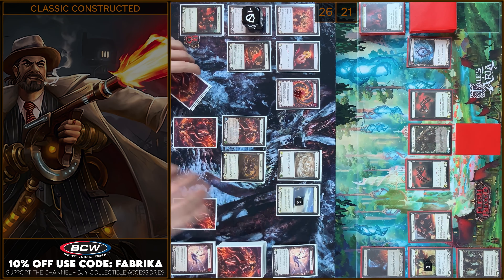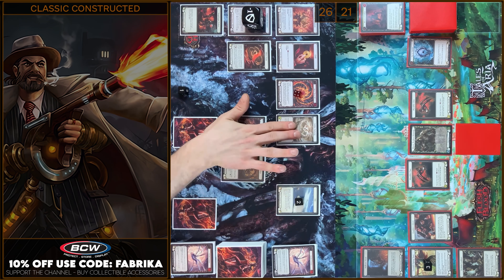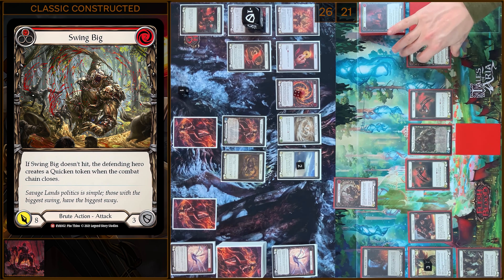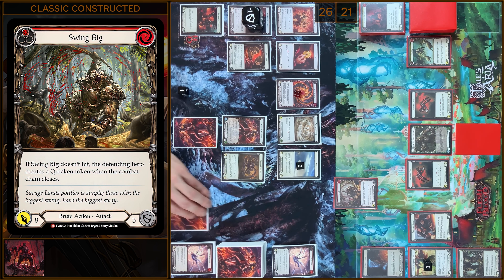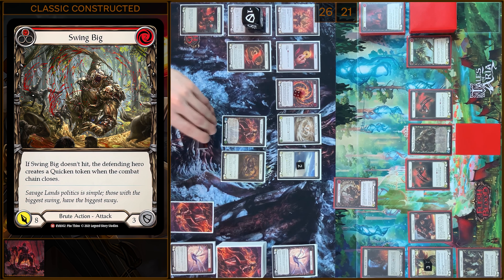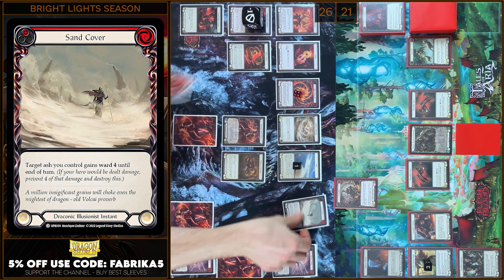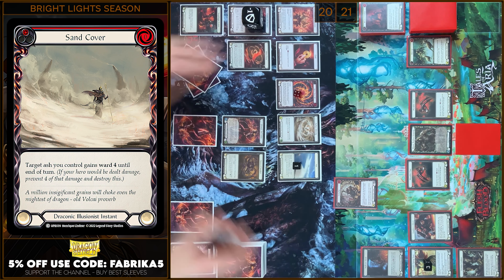And I'm gonna play Swinbeak — I'm gonna pay 2. Swinbeak gains plus 2. I'm gonna attack your hero — 10 damage. But I don't have go again. No block, no reactions. In my prayer I will play Sand Cover — I prevent 4. You take 6.